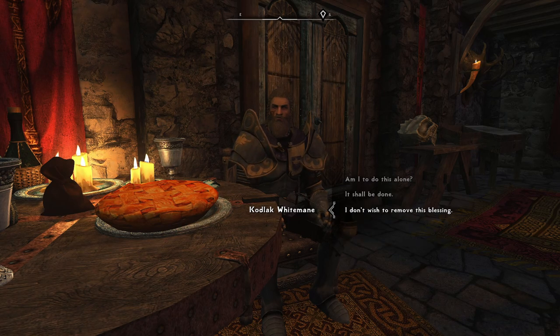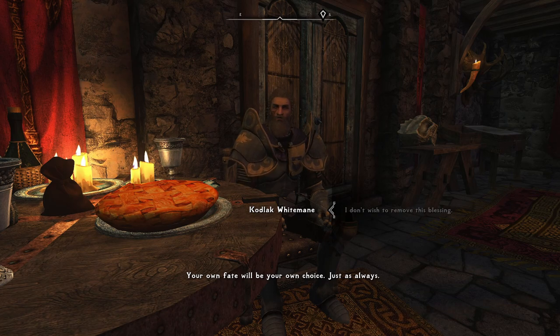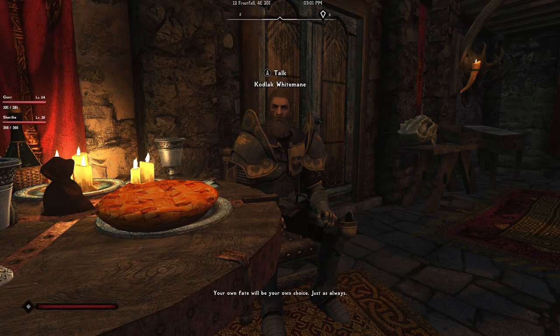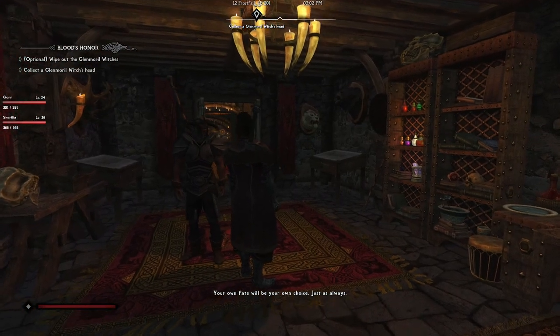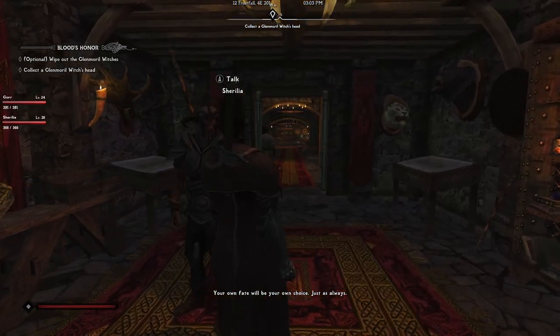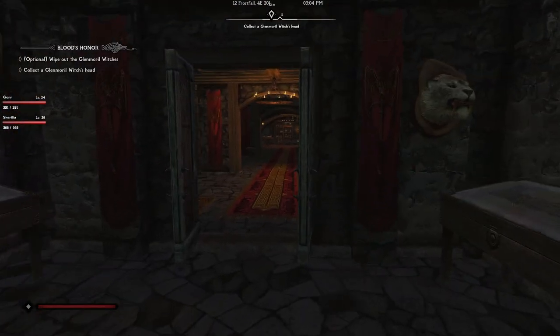My character doesn't wish to remove this blessing since it gives an advantage in the fight against vampires. Kodlak says this is not about my desires — my own fate will be my own choice as always — and dismisses me. Looks like we're hunting witches now, let's go.